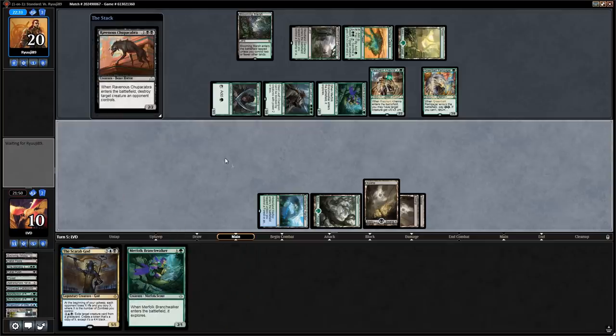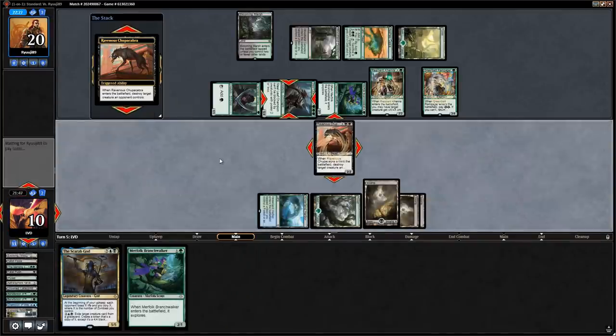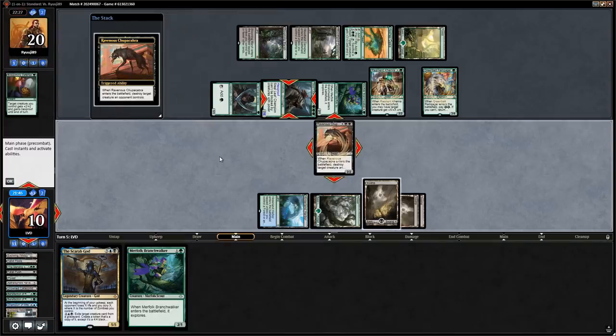Let's play Chupacabra, kill the Steel Leaf Champion — and yes, there's the Blossoming Defense. Let's go to game two. How do we sideboard against green aggro?